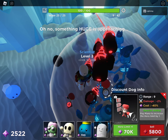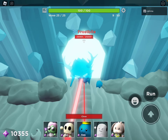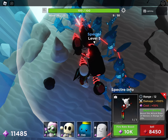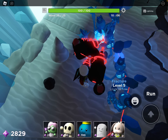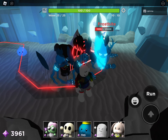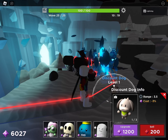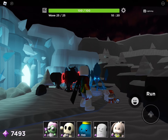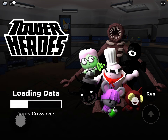Wave 25. Now sell the Discount Dog and sell the Scientists. Once the boss gets in a good position and all four Spectres are hitting it... Discount Dog, kill it! Killed it! That's how you destroy it.